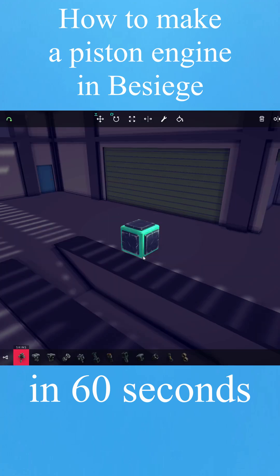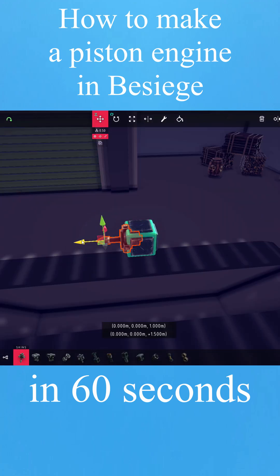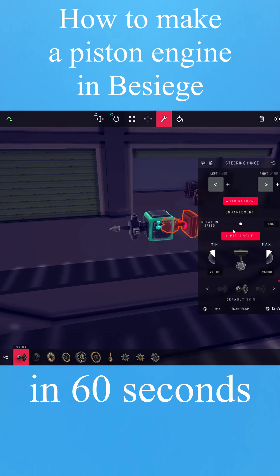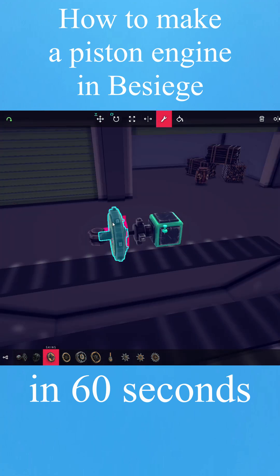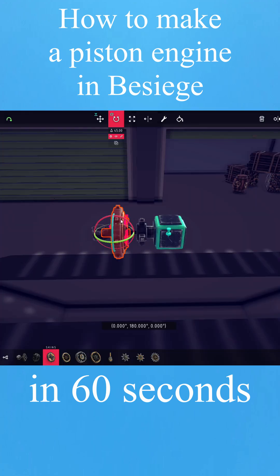How to make a piston engine in Besiege in 60 seconds. Put a swivel joint here and move it over here. Take a steering hinge and unbind all keys. Move it over here, take a wheel, unbind all the keys, and tilt it slightly.